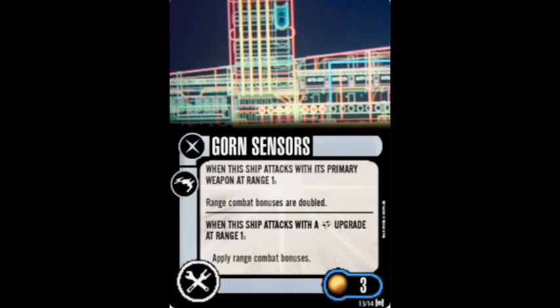And our final tech upgrade, Gorn Sensors, costs three points. Gorn use only, one per ship. When this ship attacks with its primary weapon at range one, range combat bonuses are doubled. When this ship attacks with a secondary upgrade at range one, apply range combat bonuses.